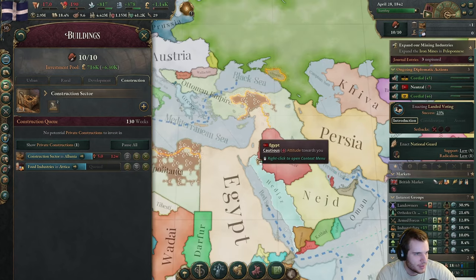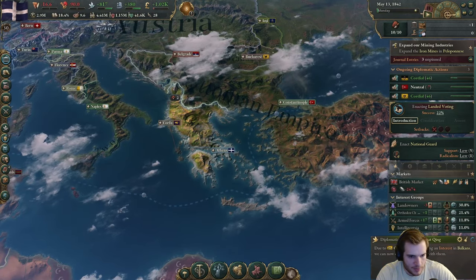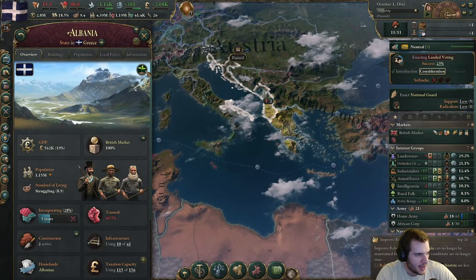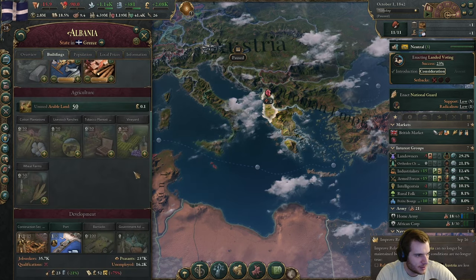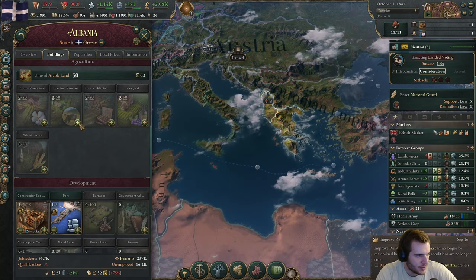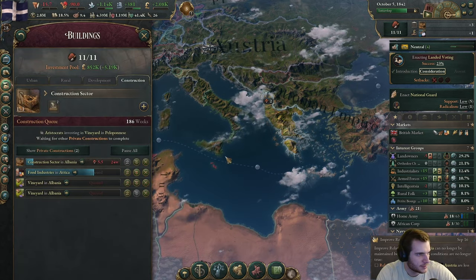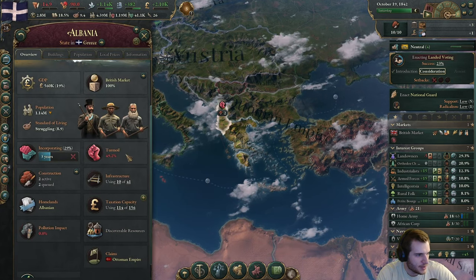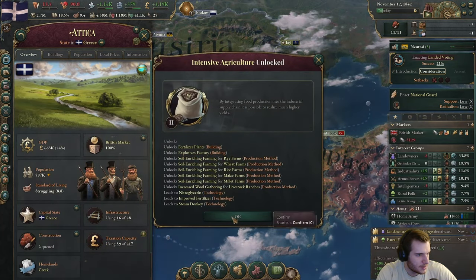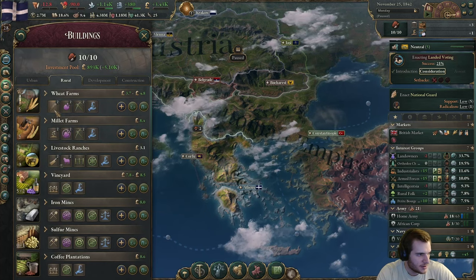These states we've just integrated — let's get rid of the agriculture industry in Attica, we're big enough where we don't need that single point of power. China just established ties with us — let's improve with China. Albania has a bonus to agriculture and plantations, yet has none built. Let's get some vineyards built here — I want to take control of that throughput bonus. We also have a bonus to shipbuilding in our capital state. Now that we have intensive agriculture that's actually huge for us.